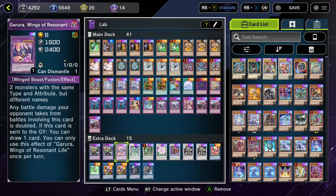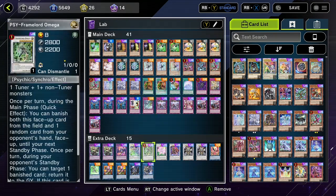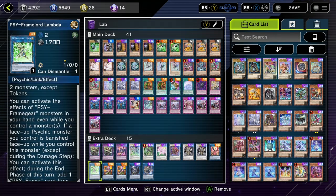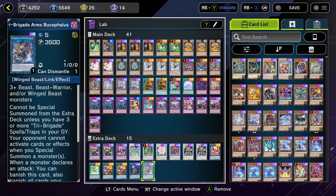In the extra, we have two copies of Ventus, a copy of Garura, a copy of Stardust for Axel, a copy of Omega in case we want to go into it off of Gamma and as a good Punishment target occasionally. A copy of Axel, a copy of Baron, two copies of Chaos Angel, a copy of Nightmare Phoenix to beat players who play Royal Decree, a copy of Lambda, two copies of Muk, a copy of Goddess, and a copy of Bucephalus to send Garura. With that, let's hop into some games.